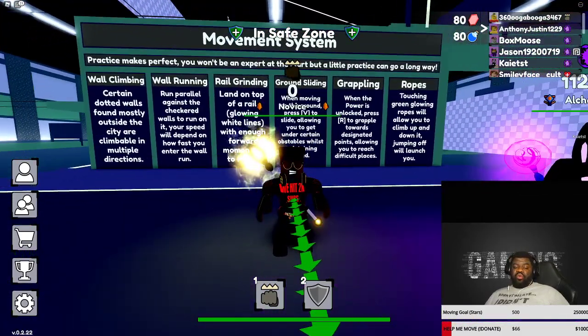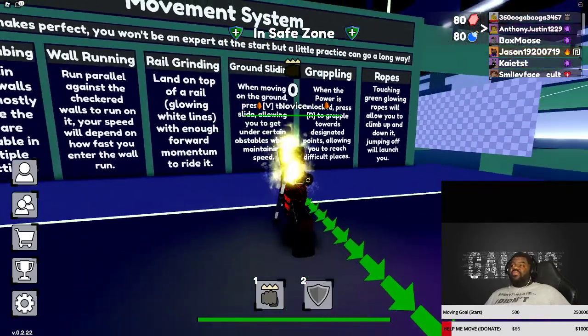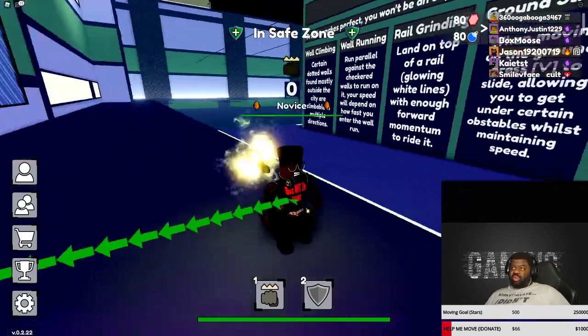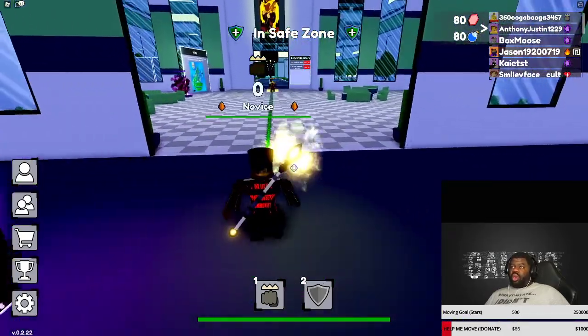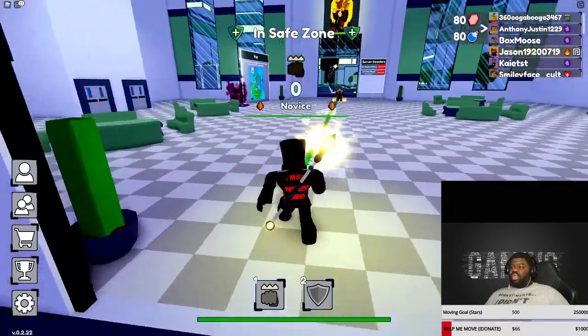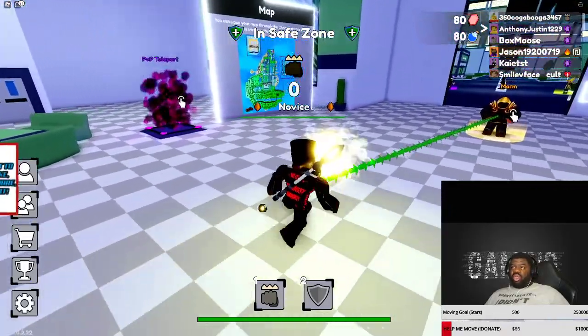Right here it tells you the movement system — you got wall climbing, wall running, all the stuff that your mama would whoop you for. We're gonna go this way though. How do I run? You can't shift to run, double tap doesn't work, hold control doesn't work — no running in the halls, all right.